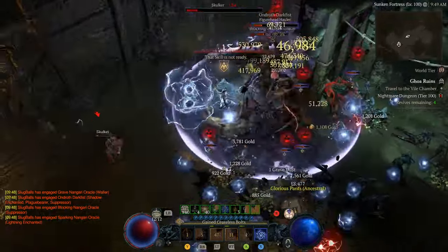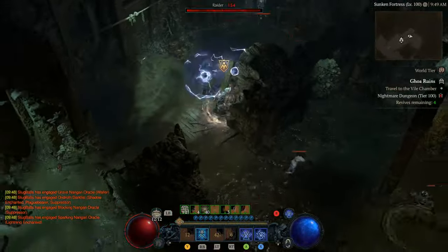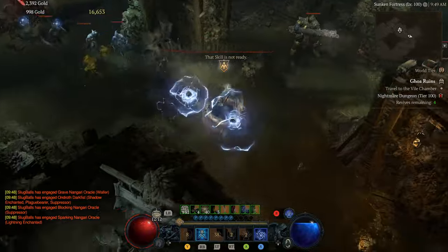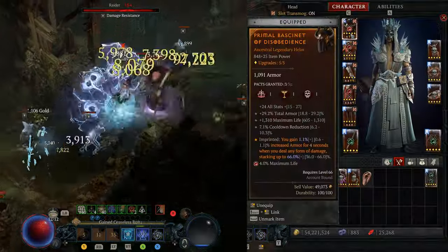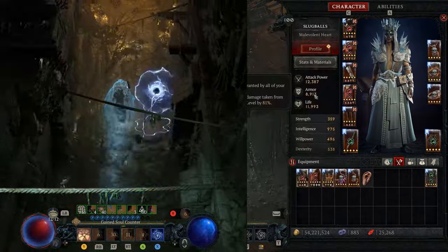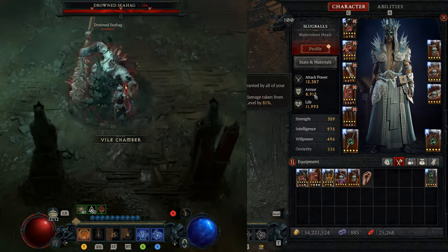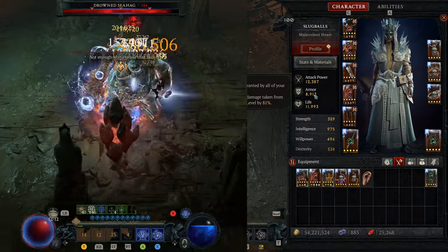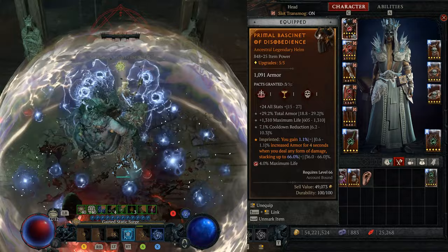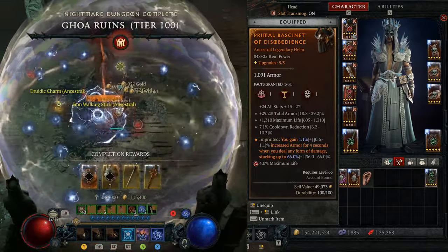Finally, we roll a resource generation stat on our ring and offhand if you're using it. With all this setup you can see in the video, our mana is always going up with no issue — keeping 10-plus Ball Lightnings up at the same time. For the helmet, we use the Aspect of Disobedience to give you a lot of armor while attacking. Currently we're close to 9k armor, which gives us 81% damage reduction for physical damage — close to the cap of 85%. For the stat, you're looking for either all stats or intelligence, total armor, maximum life, and also cooldown.